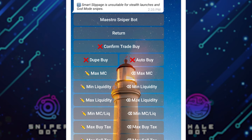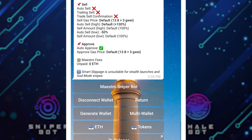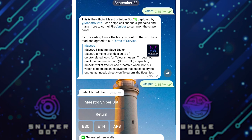For today I want to talk about these four features that will make you a lot of money. I'll click on Return a few times to get back to the main menu. Let's start with Core Channels. When I click on Core Channels and select the blockchain I want — is it BSC, ETH, or Arbitrum? Let's say ETH or Arbitrum, I'll click on it.